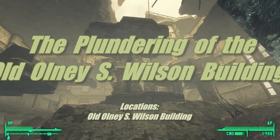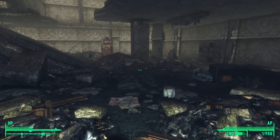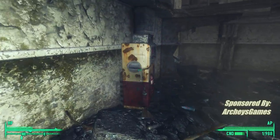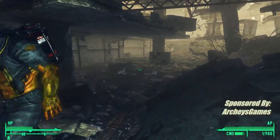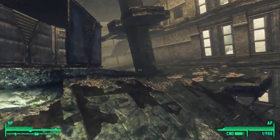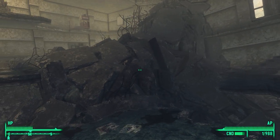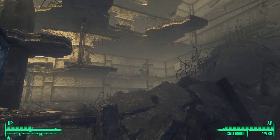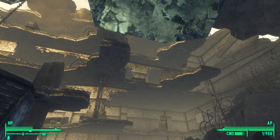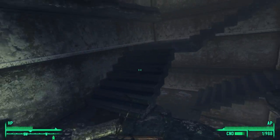Hello, every wasteland buddy. Here we are in the old Olney S. Wilson Building — this is where we left off in the last one at the ground floor. I decided to start on the ground floor and work my way up so we'll try not to miss anything. It is a big place to loot, and this entire video is just going to be a big looting operation. We're on the second floor now, there's the third floor, and if you look up there's a fourth floor — that platform right up there. Between the fourth and fifth floor you can't get up to the fifth, but you can get up to the fourth.